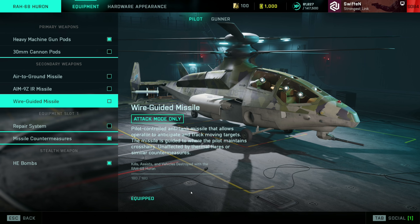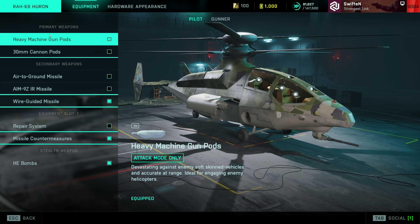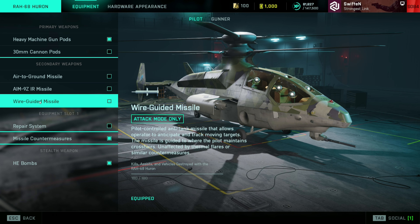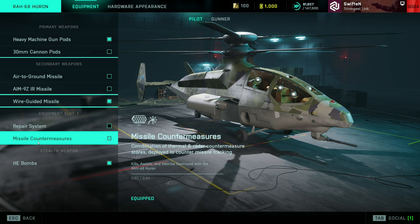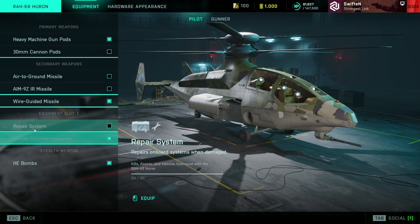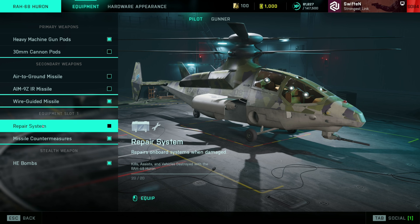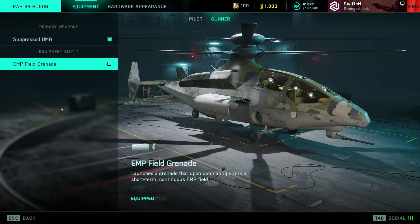For the stealth I like to use the machine gun pods. The 30 millimeter cannons were nerfed so I stopped using those, and I'm sure a lot of others have too. Heavy machine gun pods work great. Wire guided missile is definitely the pick for this one — it works great in combination with the bombs: hit them with the missile, drop some bombs, and keep with it. For the equipment slot, I disagree with them combining countermeasures and the repair system together. You definitely need countermeasures, and I honestly think there should have been a separate equipment slot for the repair system.